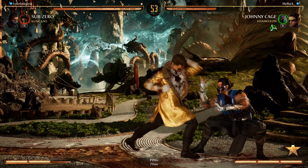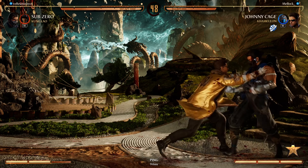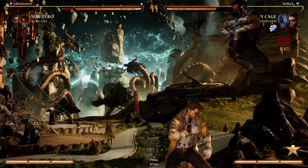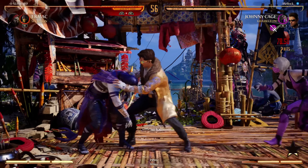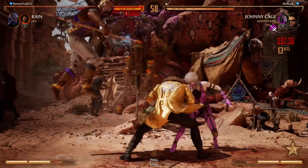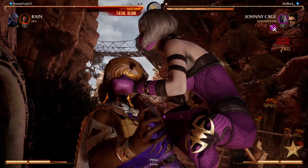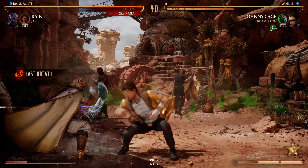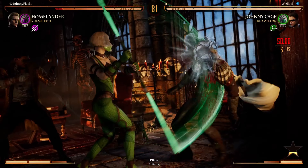Speaking of grabs, each variation's grab has its own special use. In the Kitana variation, you can get back-throw combos, which increases the likelihood of the forward grab being free. Mileena's grab leaves the opponent standing and gives you 31 frames of hit advantage — even better in the corner — allowing you to walk up sweep, walk up grab, or apply more pressure with Jade Glaive, or bait out a whiff to punish with Jade Glaive. Grabs also allow you to change disguises. And lastly, we have Jade's throw, which does 13% — the most damage out of the three variations.